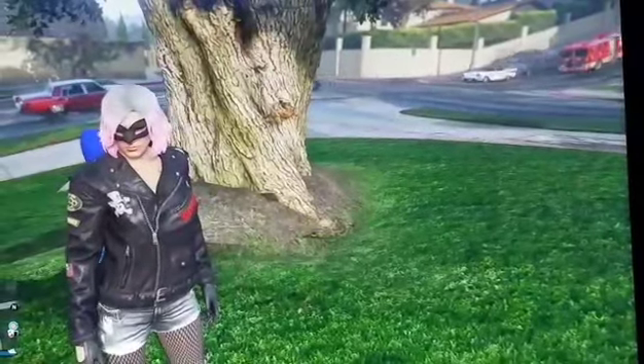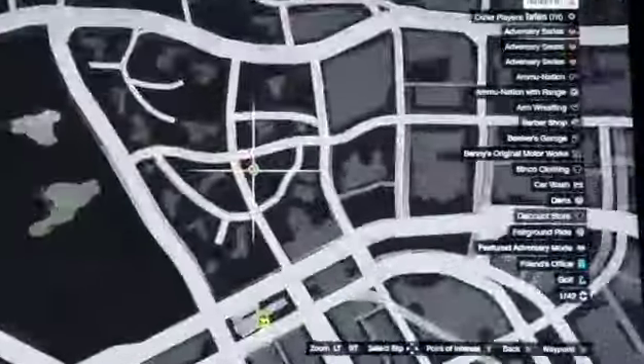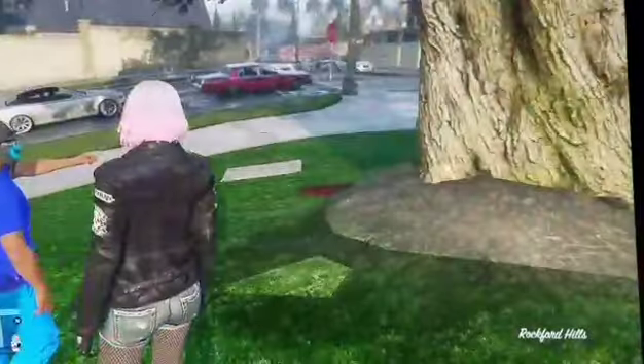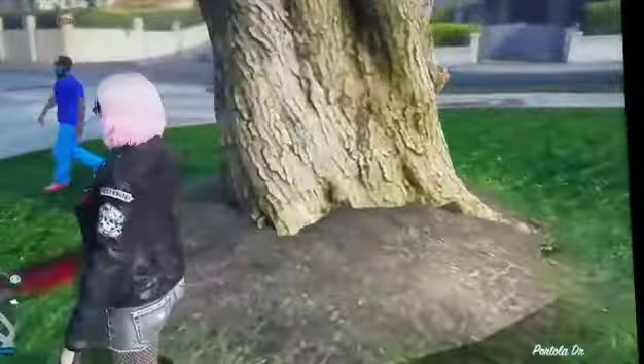Now without any further delay, let's get right to it. This glitch can be found right next to Michael's house, right here on your map. It can take a few tries. What you need to do is jump into the tree, as my friend is going to show you — again, it might take a few tries.